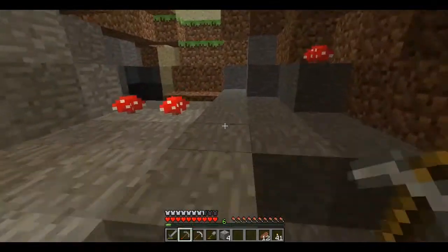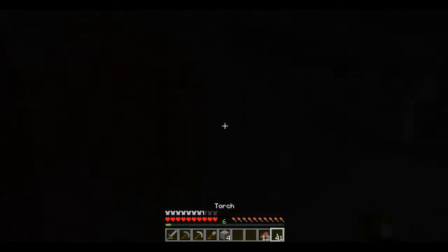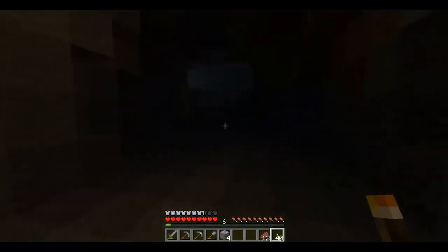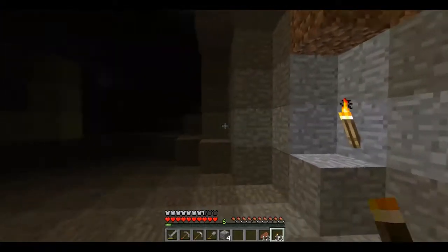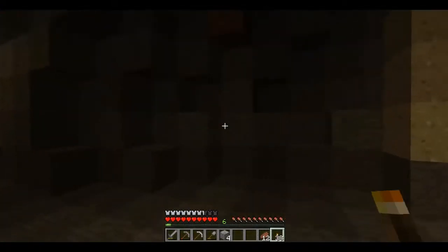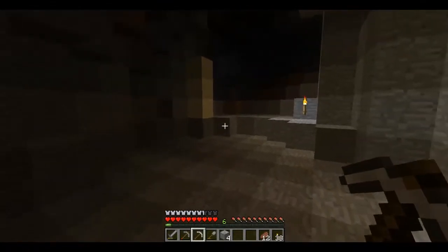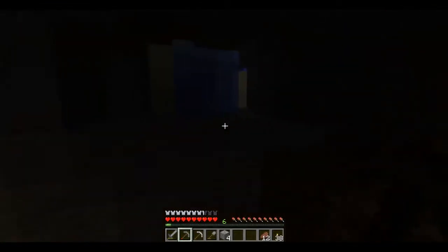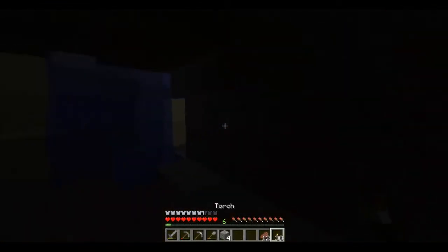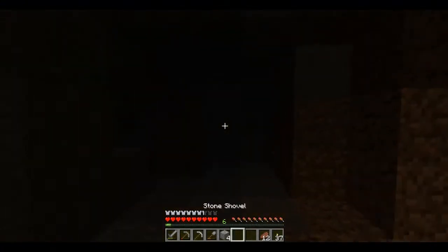Iron you can only mine with stone, iron and diamond pickaxes. Gold you can only mine with iron — so it's a good thing I'm packing an iron pickaxe already. Diamond can also be mined with iron as well. You can make a gold pickaxe, but trust me, it's not worth it.